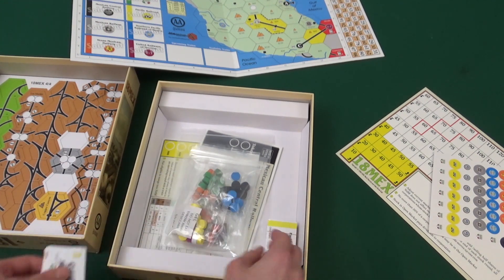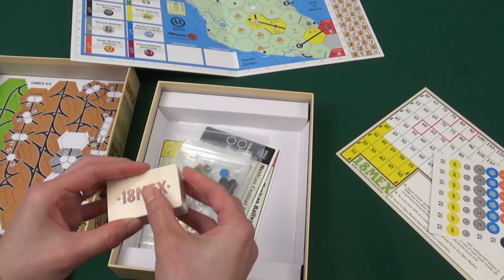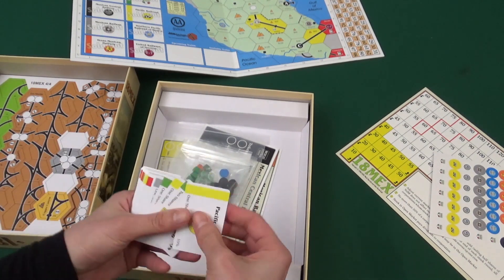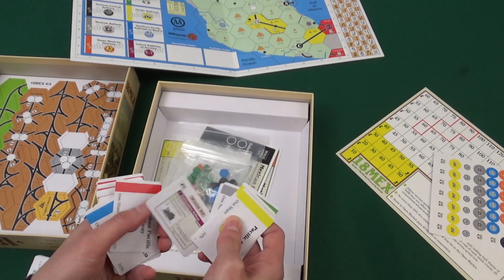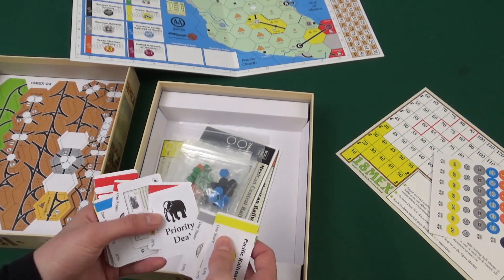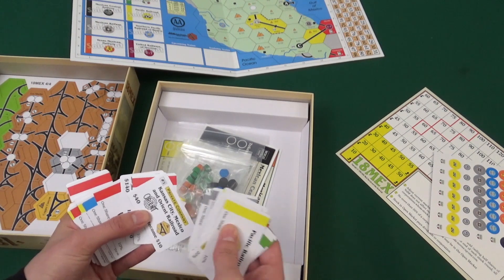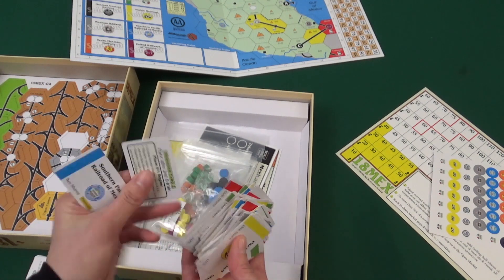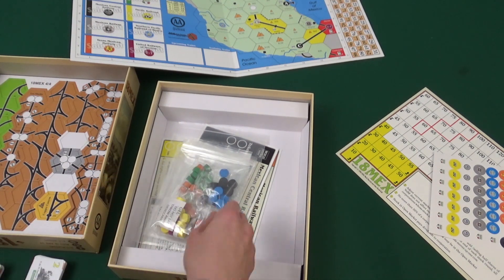And here are more — not the same, but more shares and trains. And then there are miners. The minor railroads are double-sided because it has to say what the power is on the back. There's the priority deal, more shares, and private companies. There's also a reminder card — when phases change, it has reminder cards so you know what happens at the phase change. That's neat.